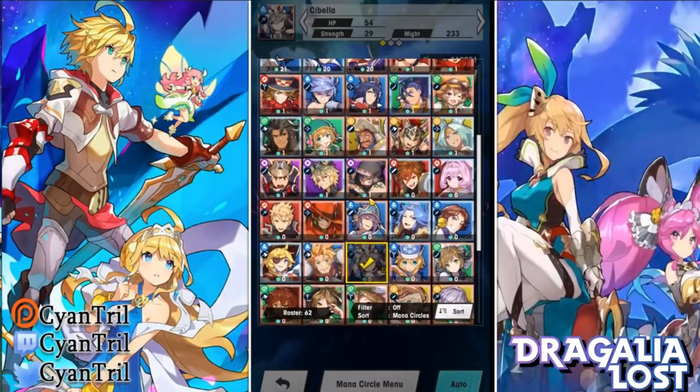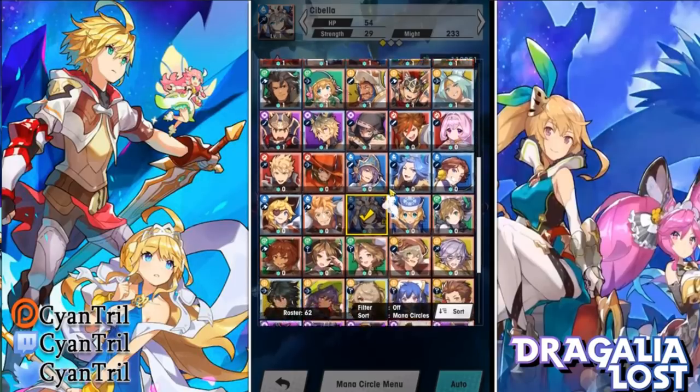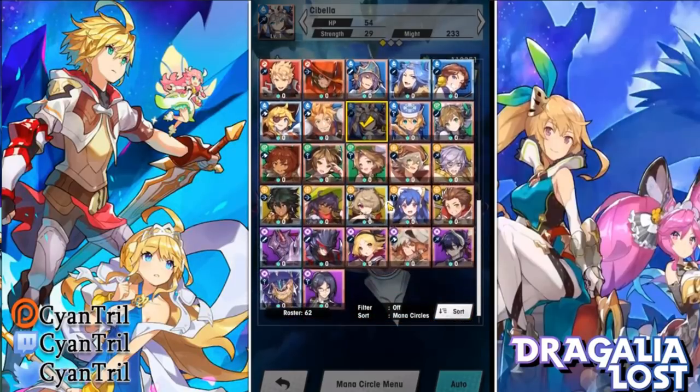Most of the time what I've noticed is people run around with zero-rank units with no mana. At least invest a little bit of mana into them — 10, 20 — give them some love.